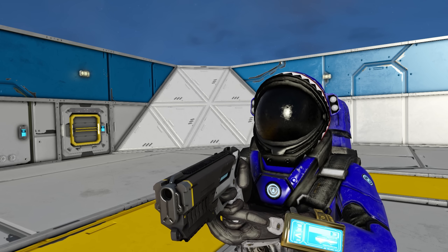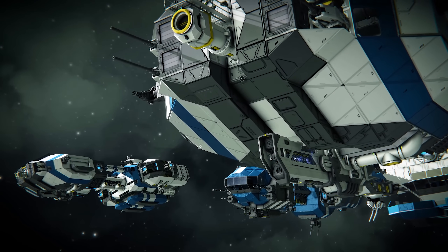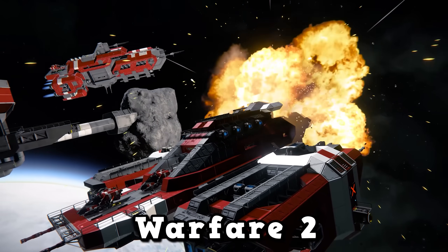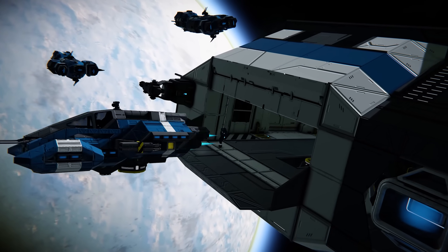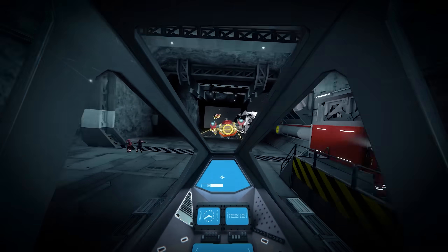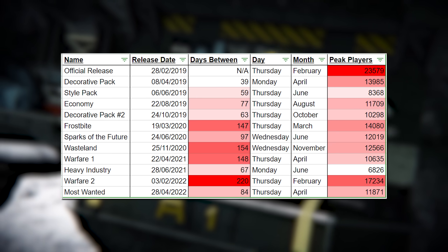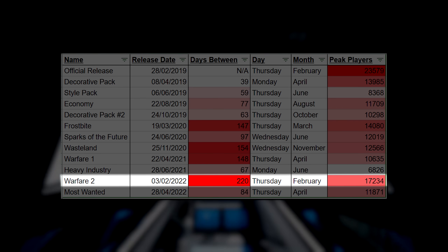Before we can do that, we need to go back to where all this began. In the distant year of 2022, we received the Warfare 2 update, which marked a large change to the development of Space Engineers. This update was much larger than any update received post-release, and it was also, at that point, the longest time between updates, taking 220 days since the last update to be released.